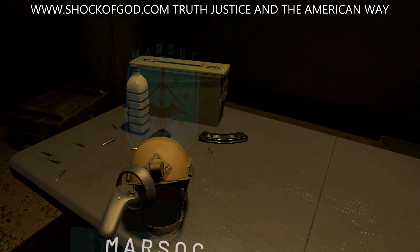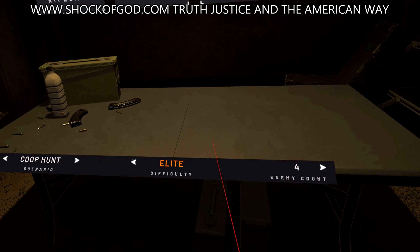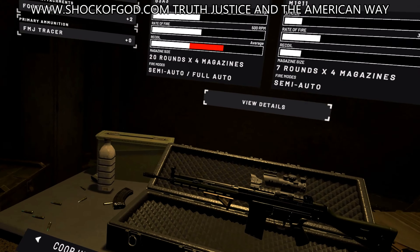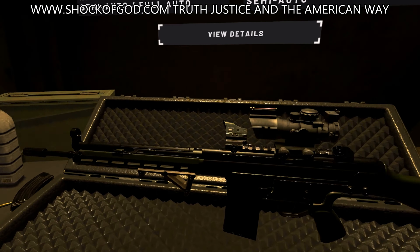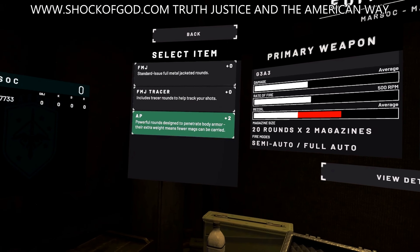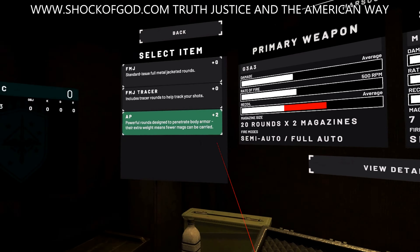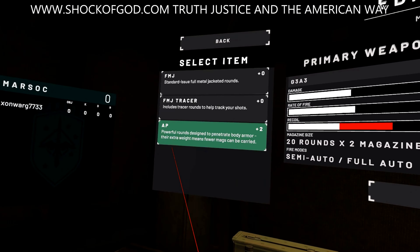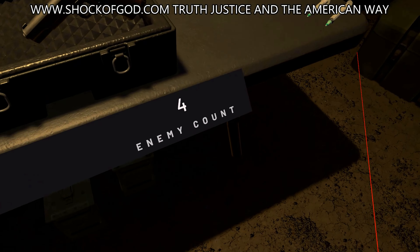Alright folks, this should be great. We're going to southern Afghanistan on the highest level they have, which is elite, and we're supposed to eliminate four enemies. We have the G3A3 — a beast of a rifle — with a four-time scope and armor-piercing rounds. These are powerful rounds designed to penetrate body armor. Their extra weight means fewer mags can be carried, and we only have two mags for four enemies on the highest difficulty possible.